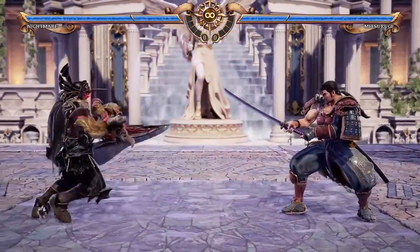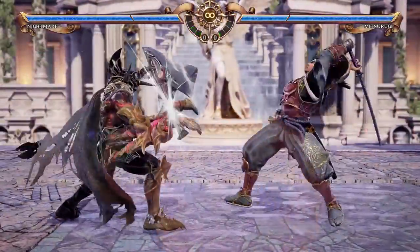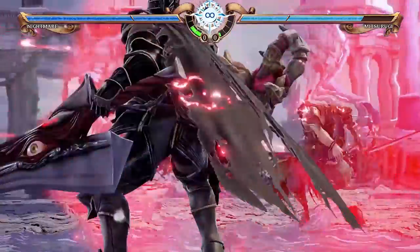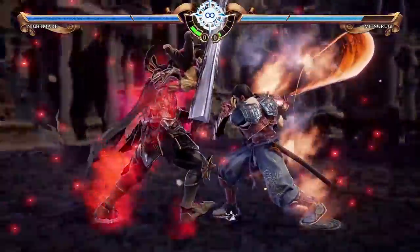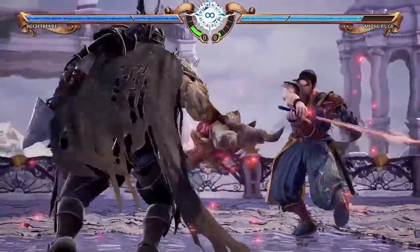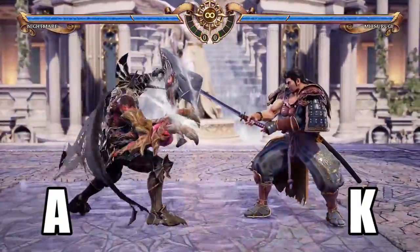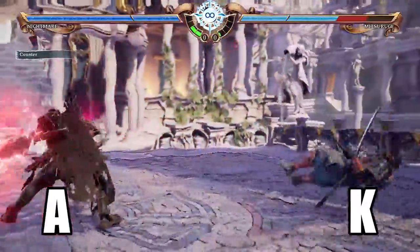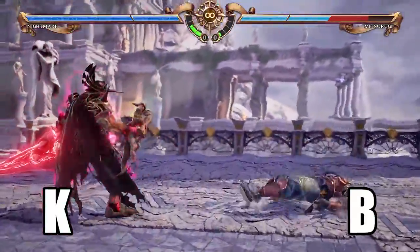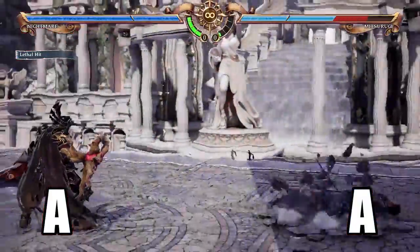The last defense mechanic is Reversal Edge. It's a special move that allows you to block incoming attacks and then counterattack with your own. You can hold down the Reversal Edge to block multiple attacks and release it when the timing is right. Once fully charged, the Reversal Edge is unblockable. Once it lands, it starts a clash. At the start of the clash, each player inputs a specific attack and the clash plays out according to their choices: B beats A, A beats K, and K beats B. If a tie happens, it leads to a second clash. In the second clash, another tie will see the player who initiated the Reversal Edge come out on top.